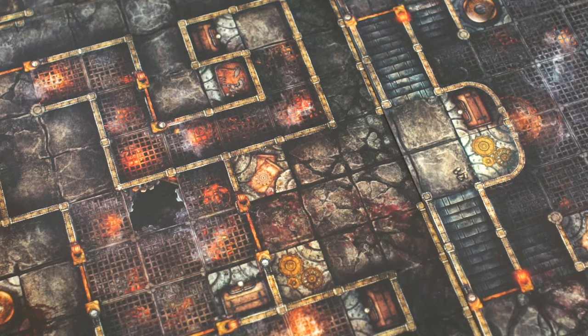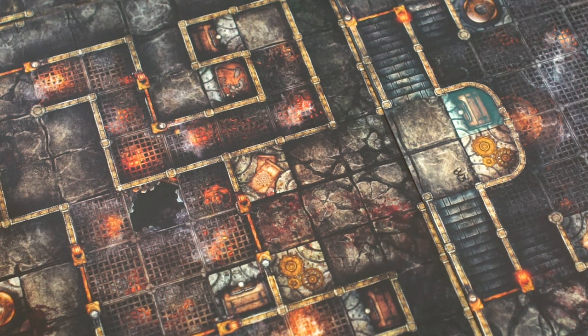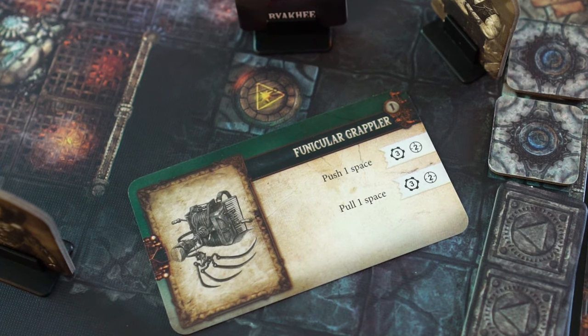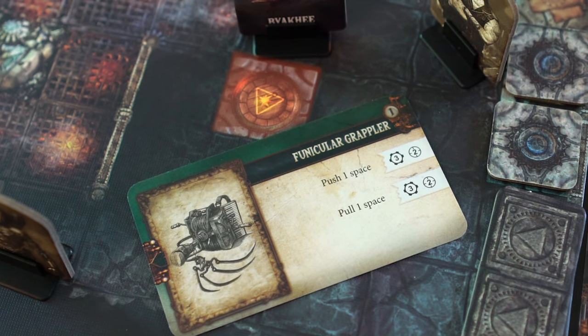Scattered throughout the map tiles are various landmarks such as workbenches, chests, pits, and more. Players will activate chests to gain the aforementioned equipment, which may or may not be helpful in pushing a monster into another landmark type, such as an exploding barrel.